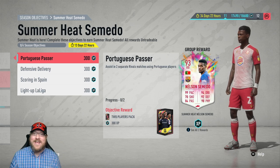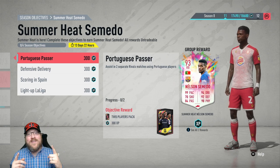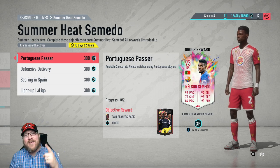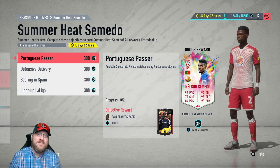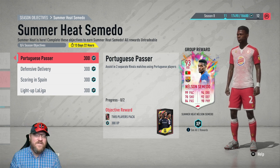Howdy everyone, Pete Daddy here. Today we were given a real prize in FIFA 20. It's this new Summer Heat 93-rated Nelson Semedo objective card. And in my opinion, he now becomes the best right back in all of FIFA.